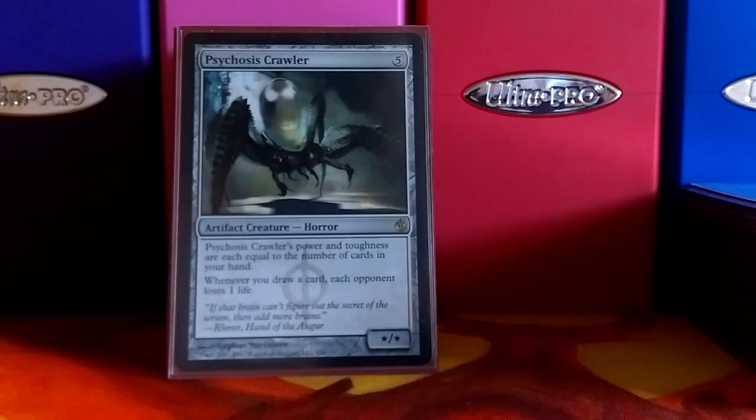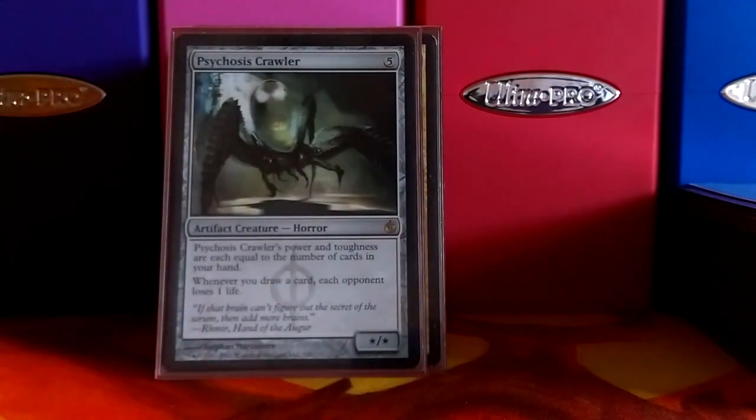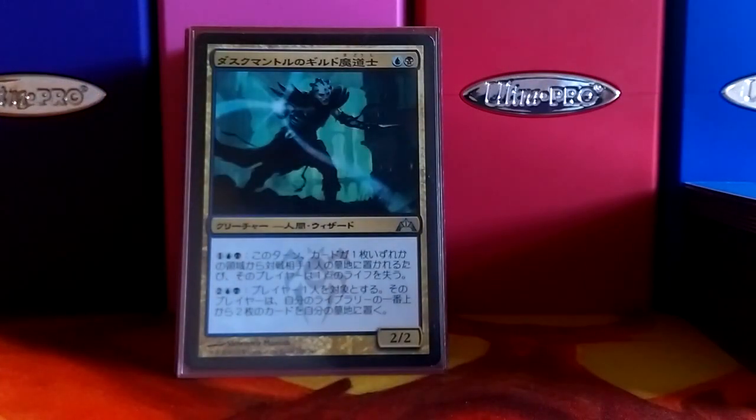Psychosis Crawler works with all the card draw you have. A lot of things draw cards in this deck, and that can get out of hand pretty quickly. Duskmantle Guildmage — pretty much only using his first ability, which says whenever a card goes into an opponent's graveyard from anywhere, that player loses one life. That's part of an infinite combo with Mindcrank in this deck.